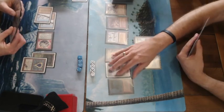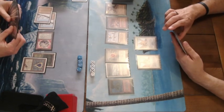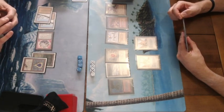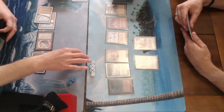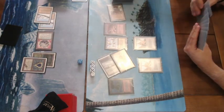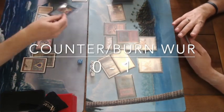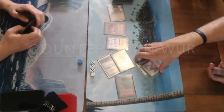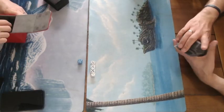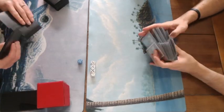The counter burn player draws incredibly well after the Twister, finding a Library of Alexandria with seven cards in hand for an extra draw. Dealing eight damage with the Serra Angel, then playing a Psionic Blast and a Lightning Bolt — and that's a game. This first game was never much of a contest after that opening and Ancestral Recall follow-up by the counter burn player. It's 1-0, and both players go to their sideboards.